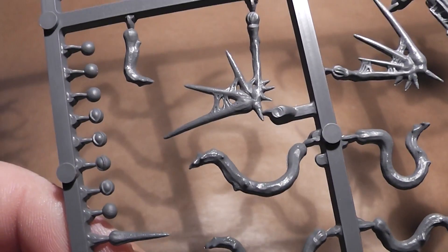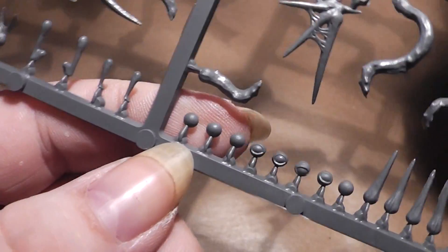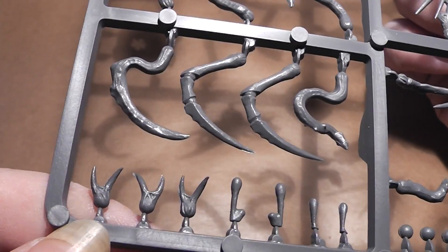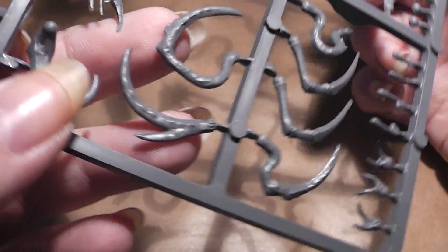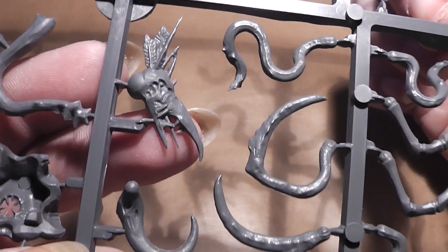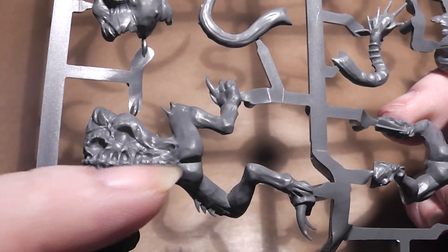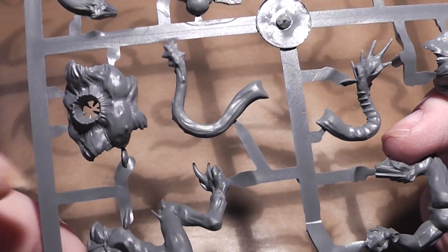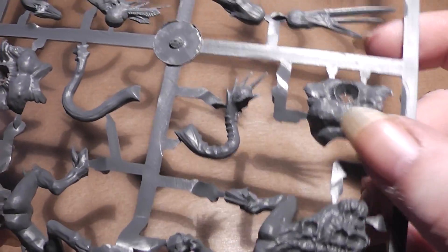And here we have a lot of eyes of some sort — cool stuff. Another head, so let's turn that around. Here we have the back part where you can attach all the tentacles and arms and whatnot, and here we have the front part. Here's the other one.